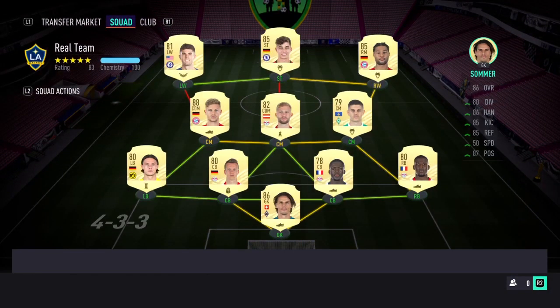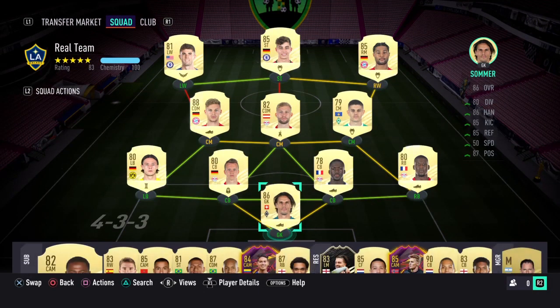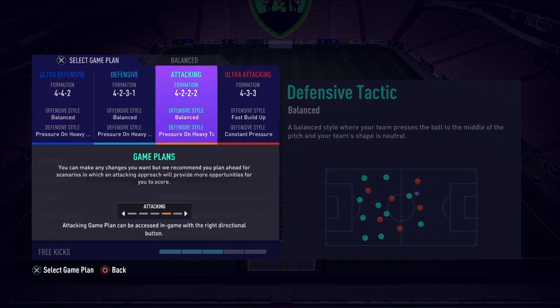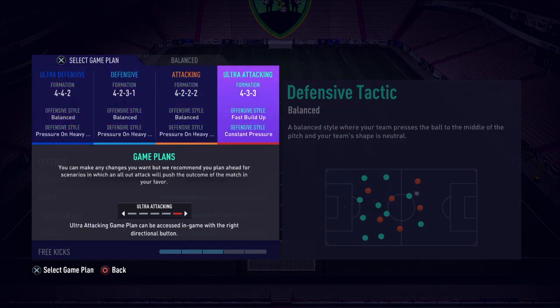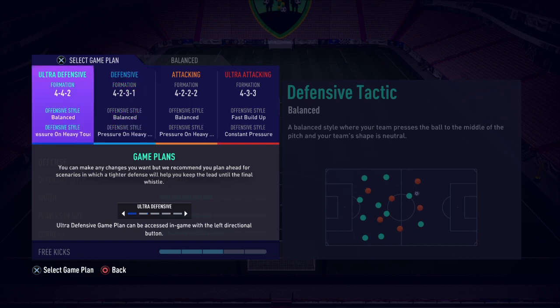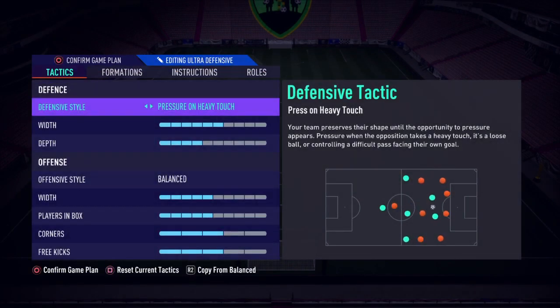Here's my team — as you can see it's got a lot of average players, nothing amazing, but it's a really fun team to use. Moving over to custom tactics: I tried 4-2-3 and 4-2-2 early in the game and found some success, but I didn't like the CAMs being so far apart. I also tried 4-2-3-1 but really didn't like having a single striker up top, so I went with a balanced 4-4-2 and found a lot of success with it.